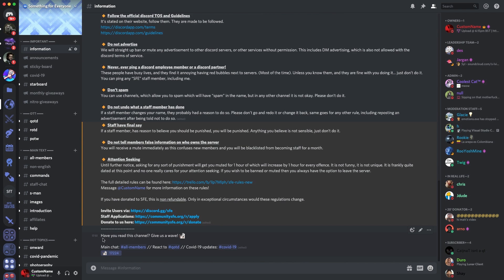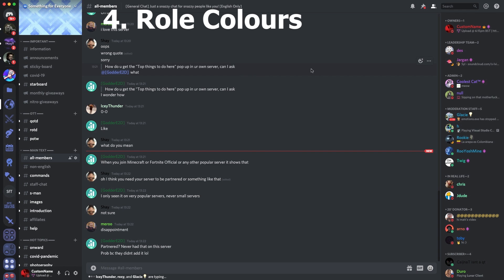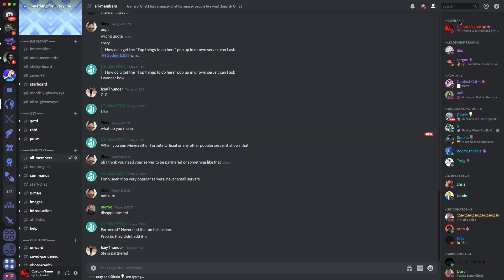As you can see here, at the bottom of our information channel we have 'Have you read this channel? Give us a wave,' and we have 17,000 reactions on it. A lot of people like to react as soon as they join because when they see 17,000 reactions it makes your server look really appealing for those new members as they're joining, and it could keep them on as well.